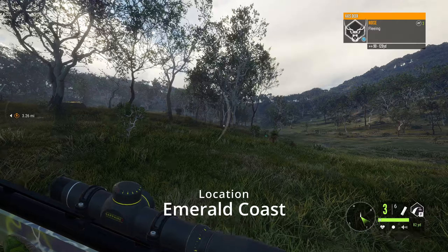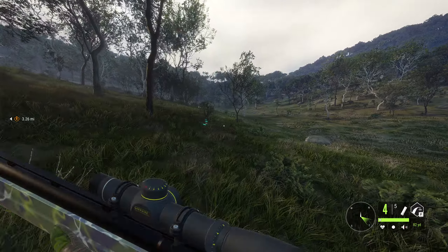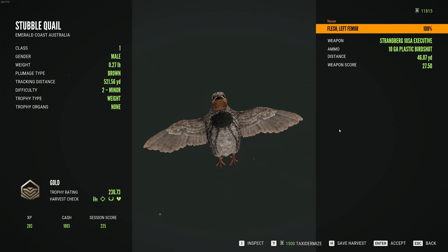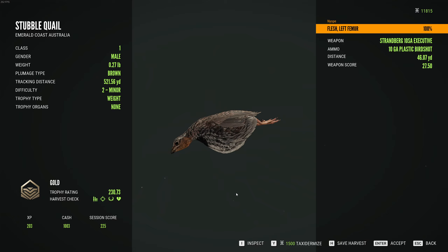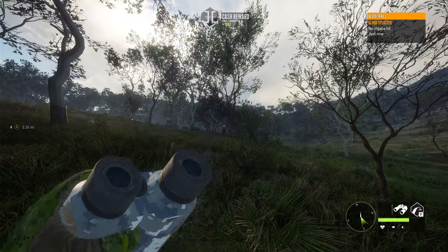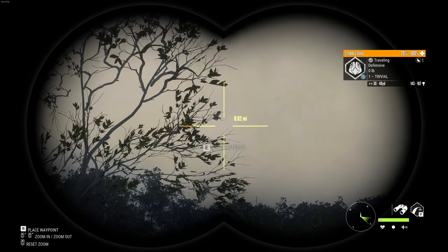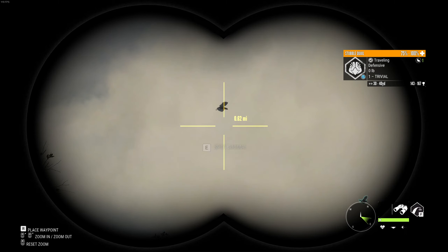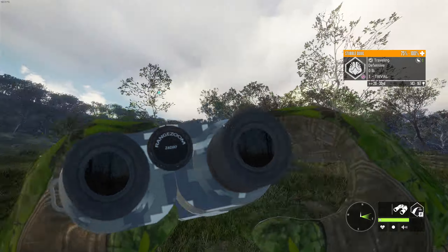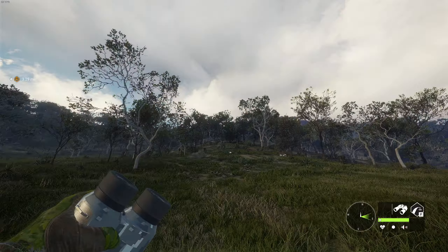I just shot a Stubble Quail here, and they have got to be my least favorite animal in this game because they are so hard to find and track. I don't know how big he was actually — he was a 238. Oh my gosh, he was diamond potential; his top estimate was 248. So 238 is diamond — okay, I need to remember that. I would like to get one of those diamonds, but the odds of me actually ever finding one are almost zero because they are not easy to find. Let me continue on down the hill — I still haven't found the Banteng yet. Stubble quail is definitely one that I want to get a diamond of, but that will definitely take a minute.